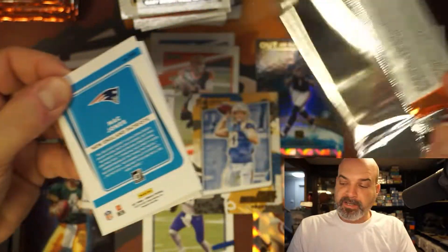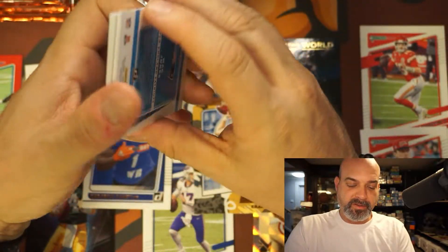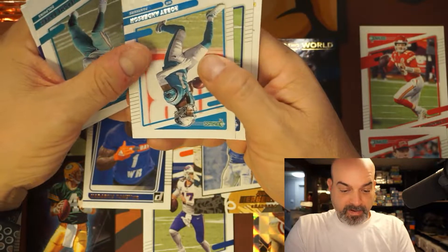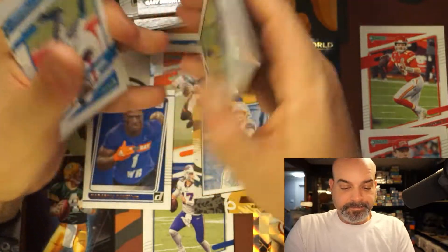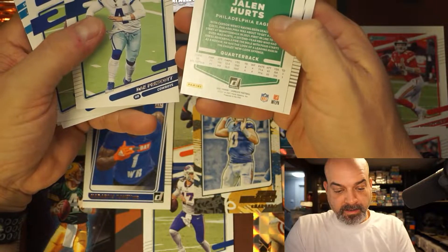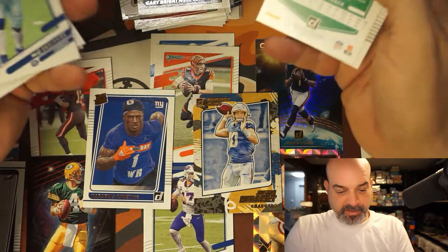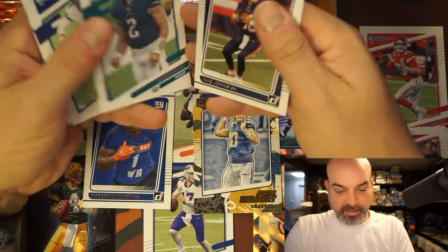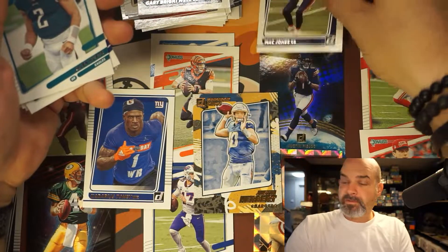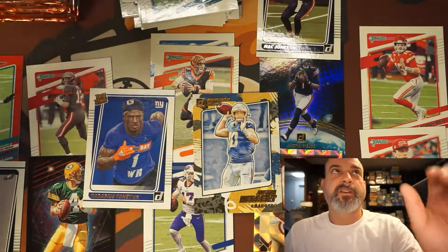We got Mac Jones on the back, finally one of the bigger quarterbacks. Mills, Peters, Rondale, Robbie Anderson. Got Dak — that's an alternate portrait too because the other one was just a headshot. Jalen Hurts. And there's our Mac Jones rookie — I'll zoom in a little bit.